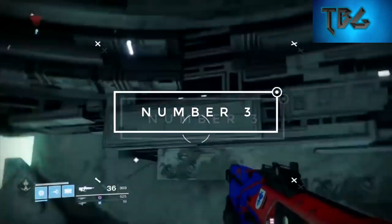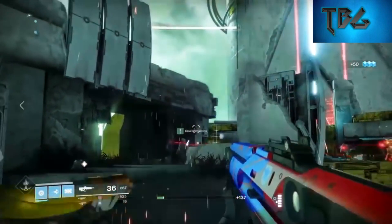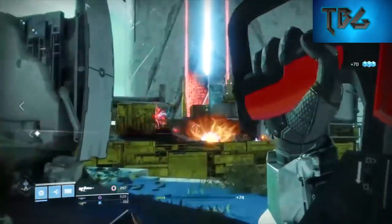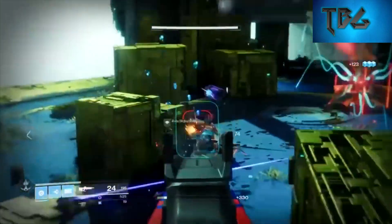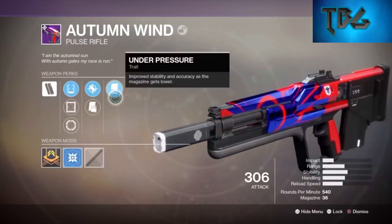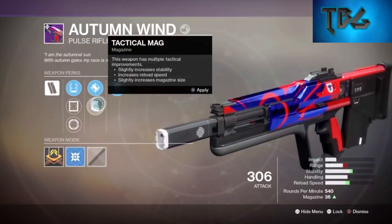Coming in at number three we've got Autumn Wind, a pulse rifle that brings back memories of pulse rifles from Destiny 1. This rifle puts out 540 rounds per minute with an impact of 23 and a mag size of 37 — enough ammo to get two kills in PvP without reloading, maybe even three if lucky. Its perks include Rapid Fire Frame for faster reloads on empty mag, sight options, Accurized Rounds or Tactical Mag, and Under Pressure which improves stability and accuracy as the mag depletes. It's solid at medium range in both PvP and PvE.